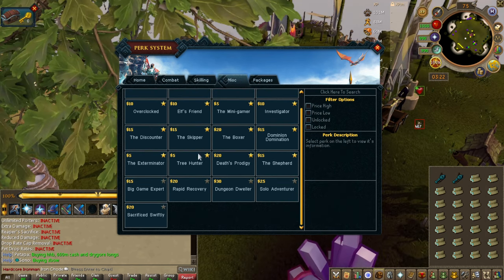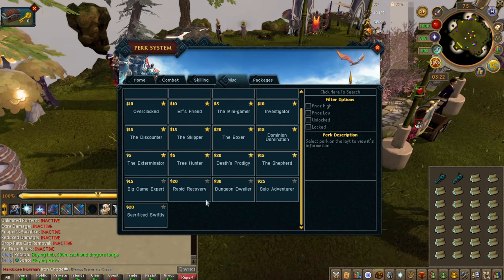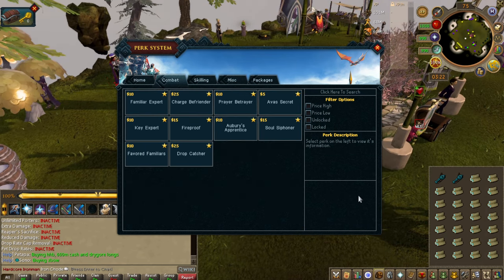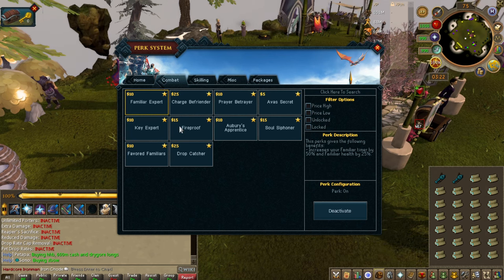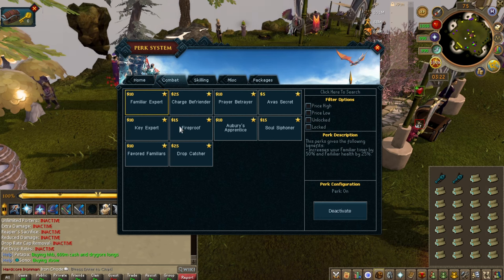Miscellaneous — these are some of the best perks in the game. I actually don't have many of these. We'll go through the combat ones first. Familiar Expert is good — once again one of those quality of life late game ones. You won't need your familiar's health to be that much in the early game PVM.